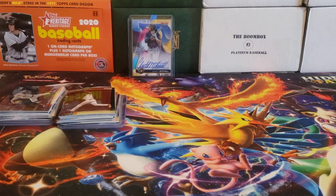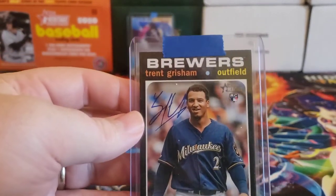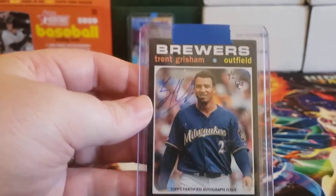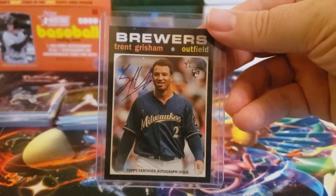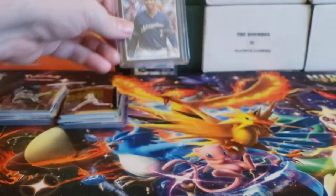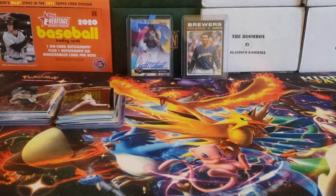From Topps Heritage High Number, I picked up a couple of Brewer autos. One is Trent Grisham, which is kind of interesting that he still appeared as a Brewer — you'd think they would have fixed that by this point. But I'm not complaining; I think Trent Grisham is going to be really good, so I'll take his auto.